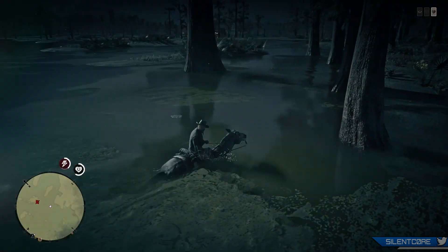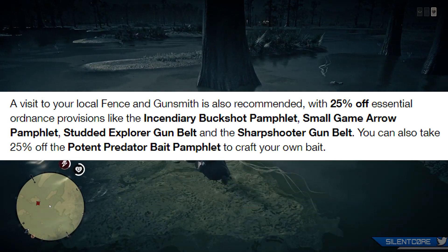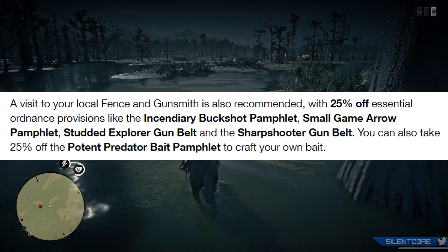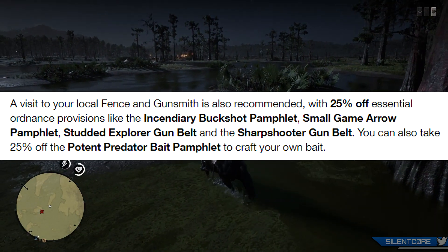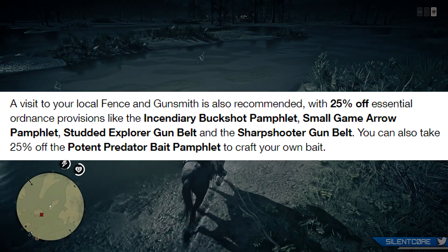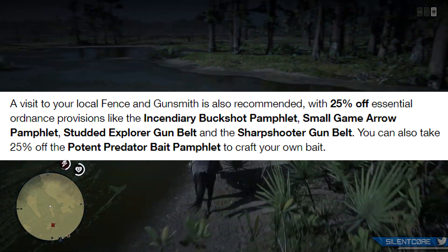Moving on to discounts, there's a couple of nice discounts at both the fence and the gunsmith. There's 25% off the incendiary buckshot pamphlet, the small game arrow pamphlet, and also the potent predator bait pamphlet. At the gunsmith you can also save 25% on the studded explorer gun belt and the sharpshooter gun belt.